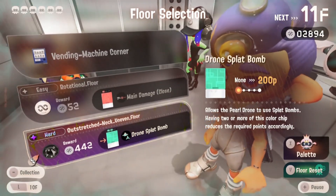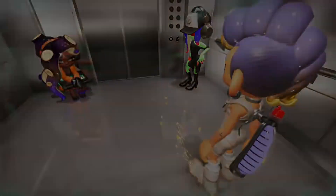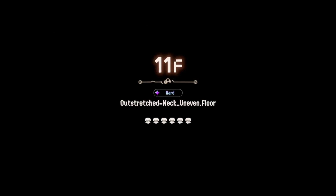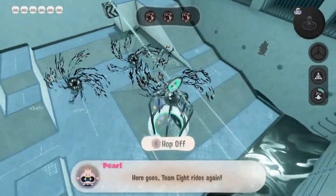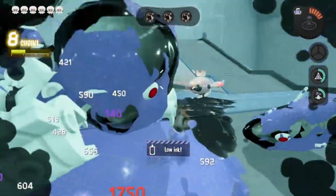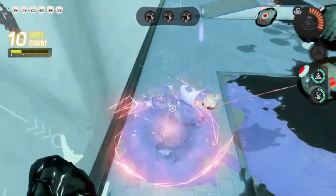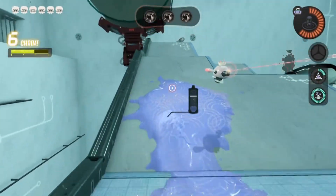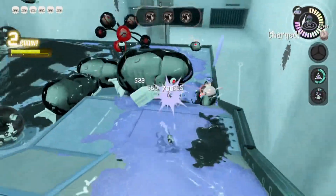I think we should get the drone splat bomb for drone Pearl. We're gonna keep getting Pearl, drone, everything — everything by splat bomb. Let's take on the 11th floor and have some fun. There are only three portals which doesn't seem too bad. There's so many crowding up — I'm running out of juice, I gotta retreat!